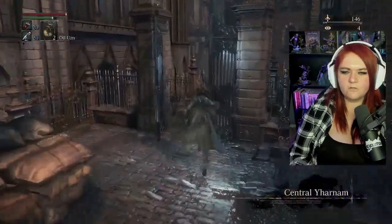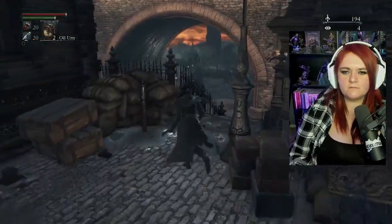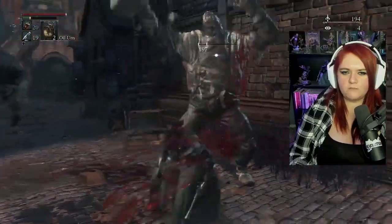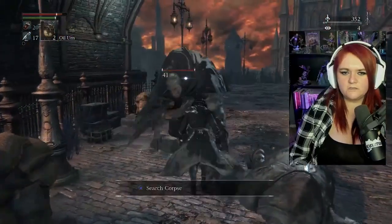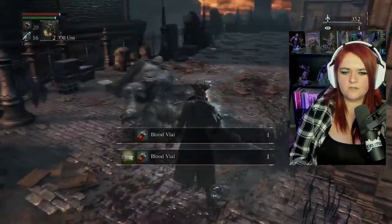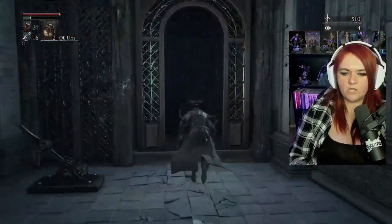From here I'm going to take this left shortcut. Before we go fight Father Gascoigne, we're going to grab a little trinket that's going to help us. We're going to run past these guys and practice our visceral attacks. Lure this guy towards you, watch his move, shoot — we're going to get a hit in. Same thing for this guy. See, this is why these guys are good practice — shoot, visceral. We're going to grab our blood vials and take the shortcut we just opened up — our little handy dandy elevator going down.